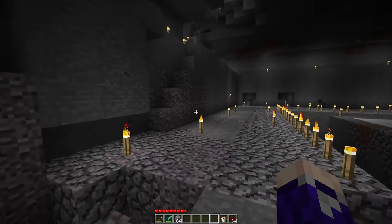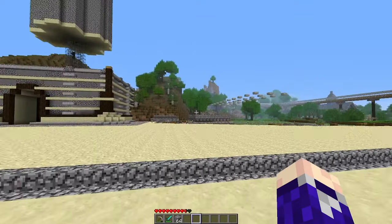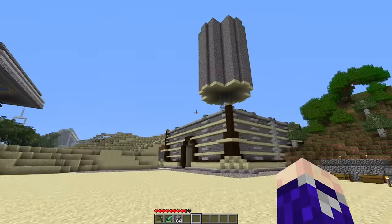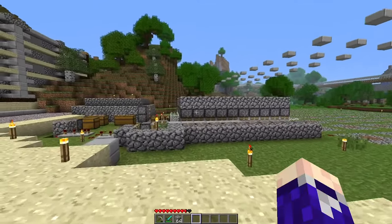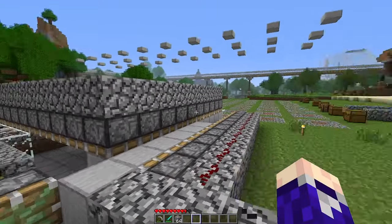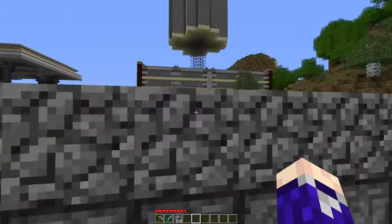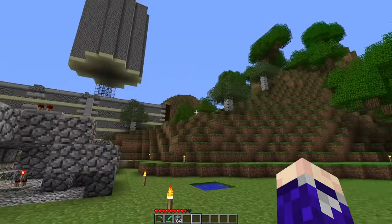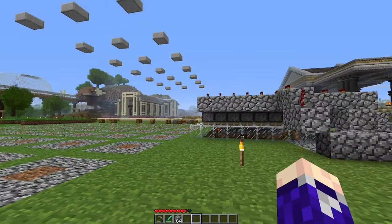I've got all the stuff I need to make this. This is my little farming area to the side over here, built very early on. This is my mob farm — I don't really use it that much anymore. I've got my flower farm, my crash lab farm, and my tree farm right here. As ugly as this area is, I think this is probably where I should build this, and right here is as good a spot as any.